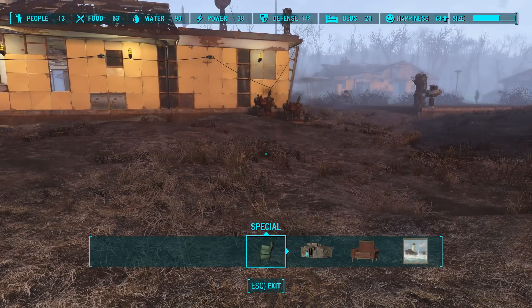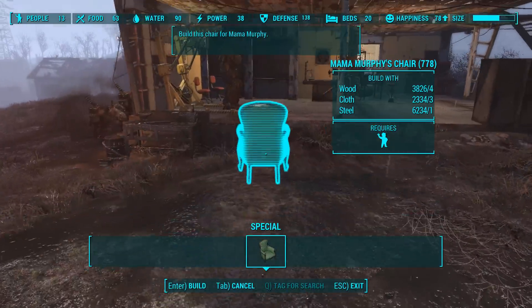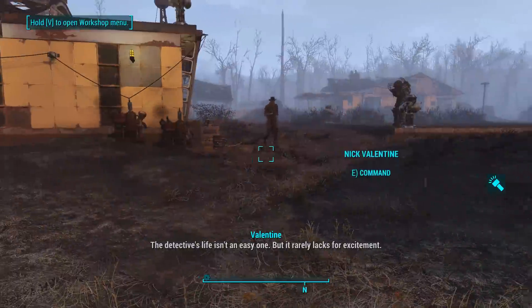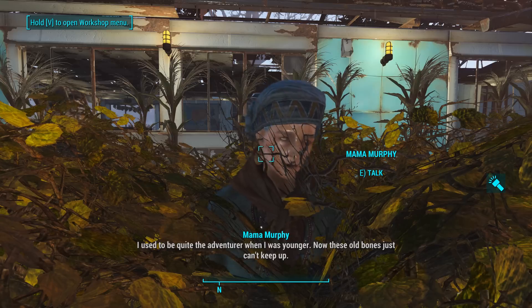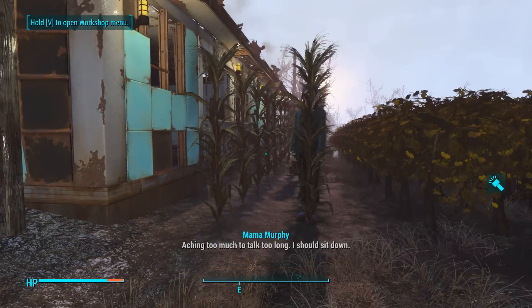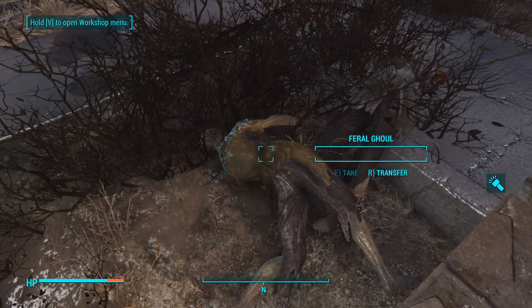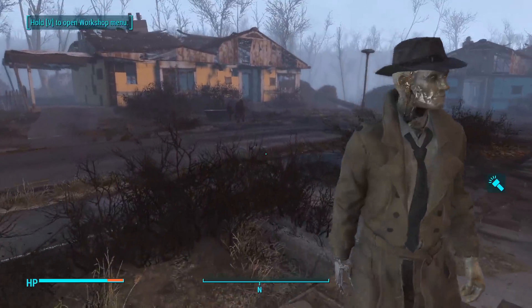It comes up under special - I would assume it'd be under furniture but it's Mama Murphy's chair. Build this chair for her - should I put it out in the rain to be a dick? Nah, we'll put it in our little workshop. Completed! Now do we just talk to her or assign her to it? I made this place - so work the fields and get my mutfruit, corn, and potatoes so I can make adhesives. Not so you can eat - so I can make adhesives.